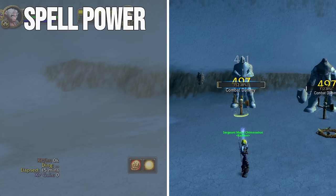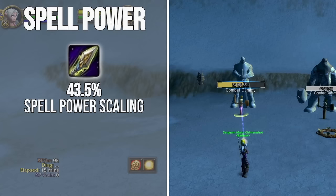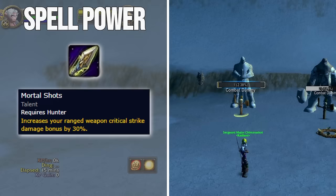Hunters have in their toolkit three things that scale with Spellpower. First is Arcane Shot. Arcane Shot has a base Spellpower scaling of 43.5%, meaning that every one Spellpower adds 0.435 damage. Further, Arcane Shot has a crit scaling of 200%, and with 5 out of 5 in Mortal Shots, getting a crit with Arcane Shot will hit for way more than you'd think.